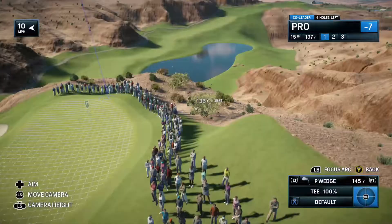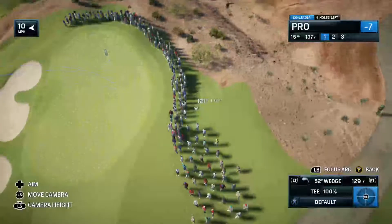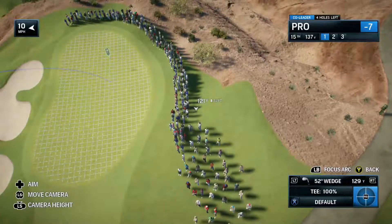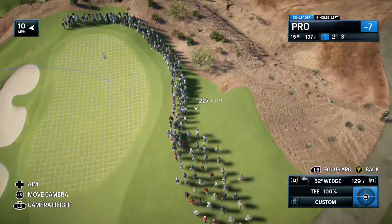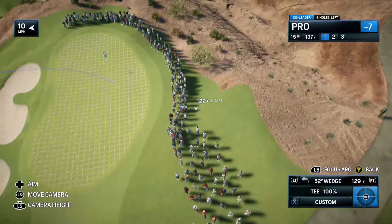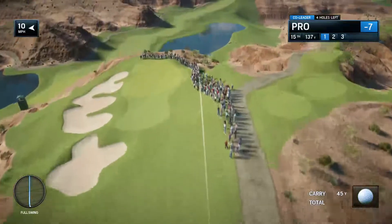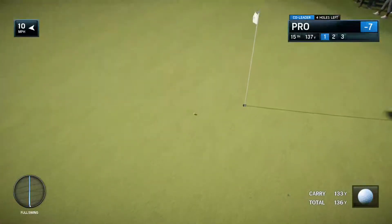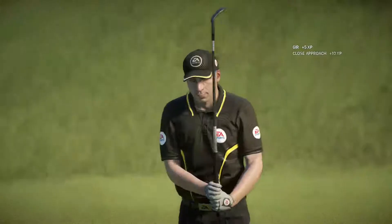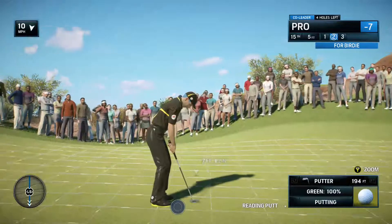Now to the short par 3 15th hole here at Wolf Creek. What is this, Frank — just a wedge or a 9-iron? That's all, Rich, but it's very tempting to get greedy here. You pay the price if you miss the green on the left down in those bunkers, which are a good six or seven feet below the level of the green. But with a wedge or a 9-iron, who doesn't go aiming at the flag? That is an exceptional shot — on the green and in position for a birdie. Just five feet left.